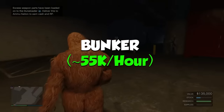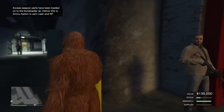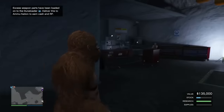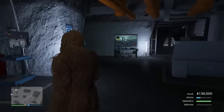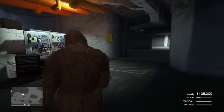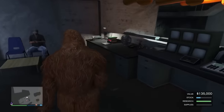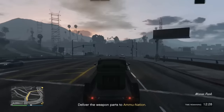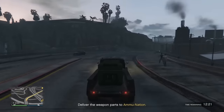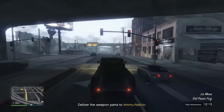Next up is the Bunker. I've got it just above the Coke Lockup. The Bunker can do a lot of different things, including unlocking a lot of things if you do the research. But for money — taking into consideration if you have all of the upgrades and you're buying supplies — you can expect to make just under $60,000 an hour. But now in 2022 and beyond, you can also complete an ammunition supply run every 48 minutes. It only takes about three to five minutes to complete and you're going to get $50,000 for doing that one. So that's an extra $50,000 an hour you can make, which is why it sits just slightly above the Coke Lockup.